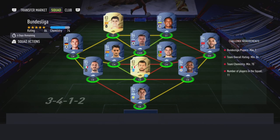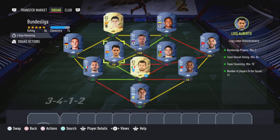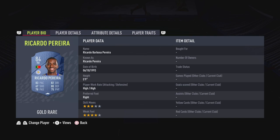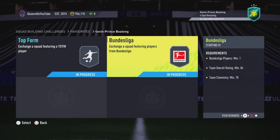The Bundesliga section is going to cost you 21,000 coins to complete. No loyalty is required — even though the central CB and left striker do have loyalty, it does not affect this SBC whatsoever. Here are the players I used. And there we have it, that is the SBC completed.